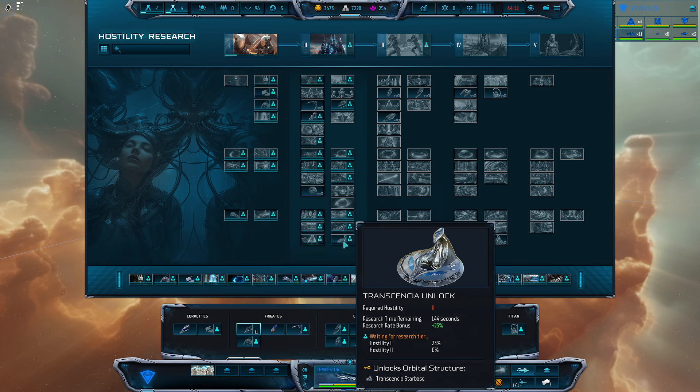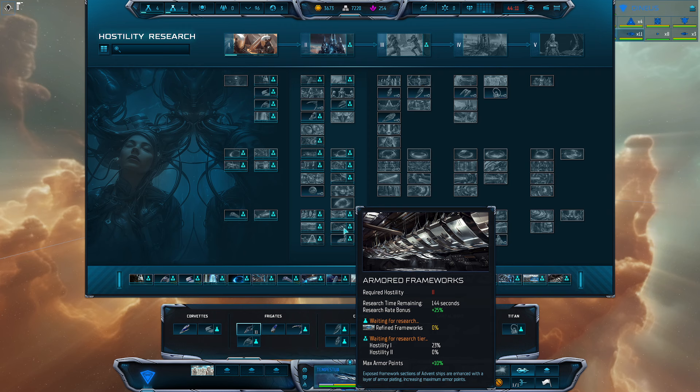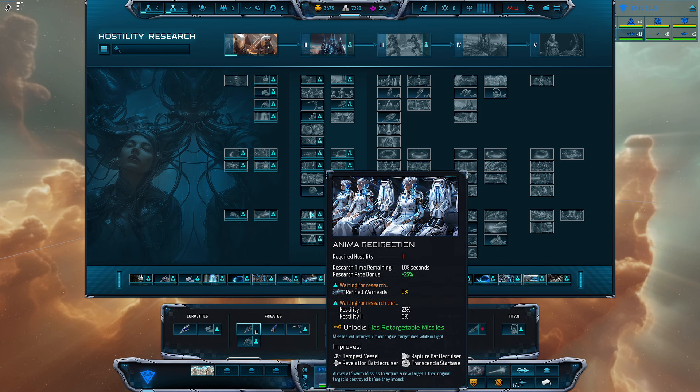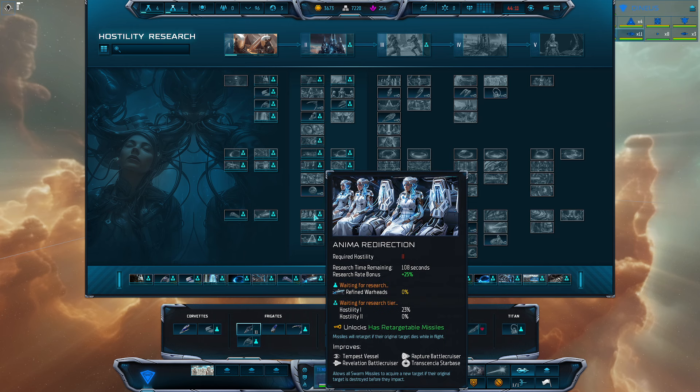You're going to want to unlock the Transentia Unlock, which allows you to build your Transentia Starbase — a great defensive structure that lets you better defend your territories. Depending on the map, I'll place these at any planet vulnerable to attack, augmented with hangers, point defense, star cannon beams, and other items. Make sure you also pick up Anima Redirection — it provides retargetable missiles, which I think is hugely important. In my Tier 2 build: first Supply, then Weapons Damage, then Anima Redirection, then making my ships more tanky.